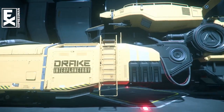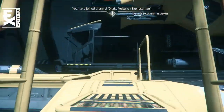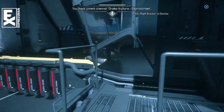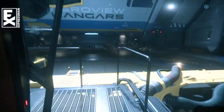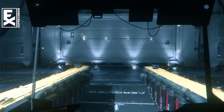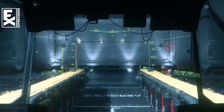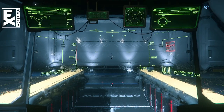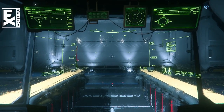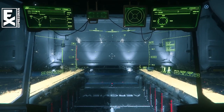Here's my Vulture. The game glitched my grey paint scheme away, so I'm rocking the generic yellow. The reason I'm in Orison is we're going to go hunting at the yellow asteroid belt. I found it to be very effective. I'm typically an Aaron Halo kind of guy, but it's really difficult to find scrap in the Aaron Halo, so we're not going to do that.